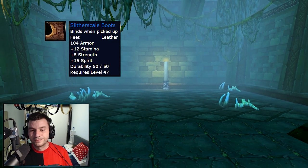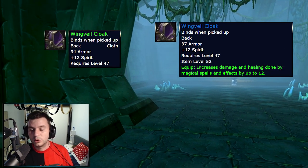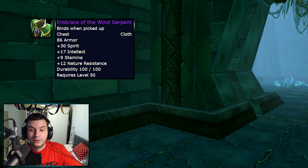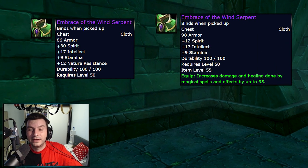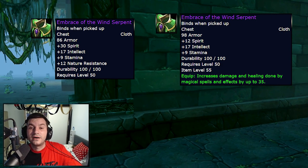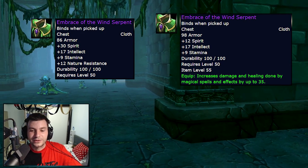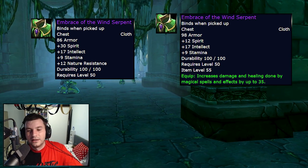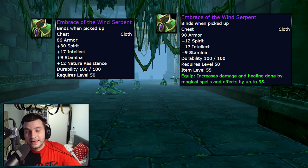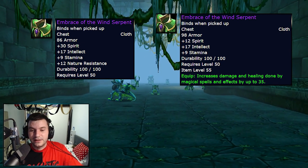Slither Scale Boots will now have MP5. Wing Whale Cloak will now have an extra 12 damage and healing — this is a BOP. Embrace of the Wind Serpent, obtainable from the Avatar of Hakkar, you need to summon it with the egg — the drop chance of those items got increased; it's no longer like 0.7% to obtain it, it's like 2%. This one really gets a nice boost — it does require level 50, but it gets 35 damage and healing done by spells, modified from having essentially none before.